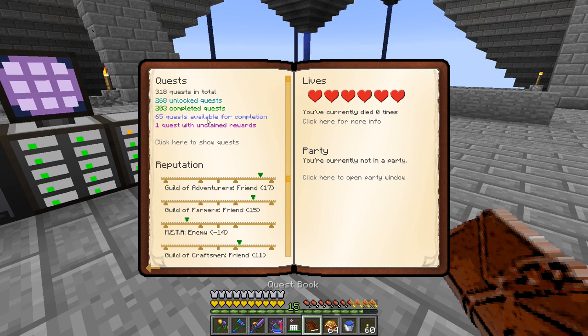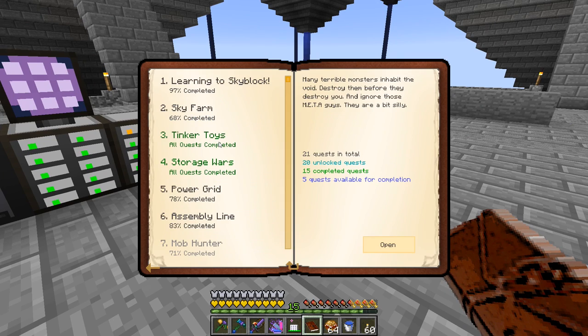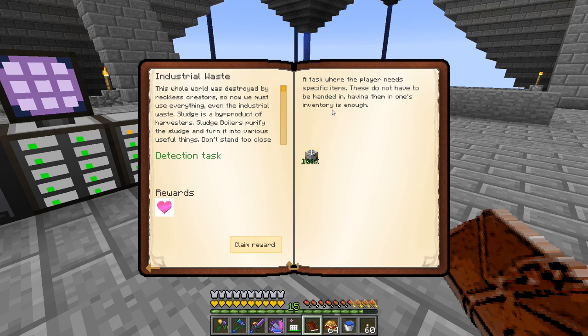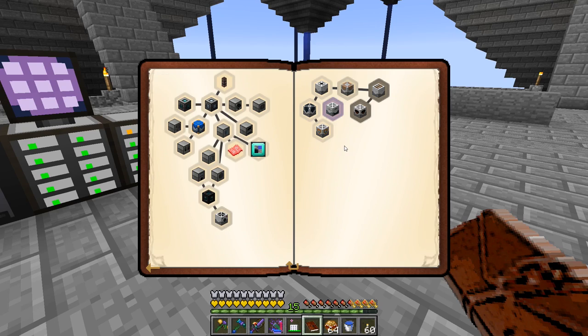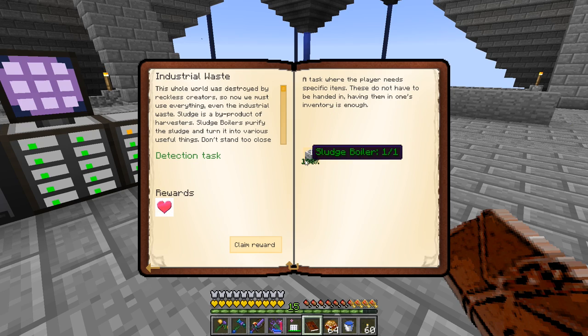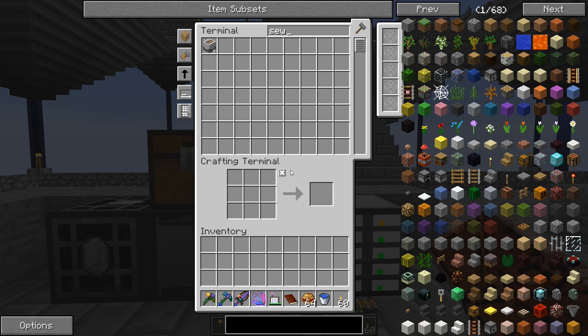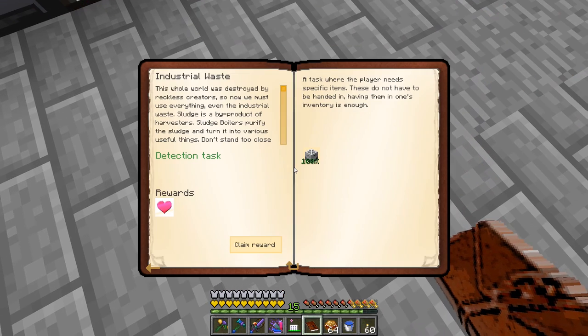I was doing the more boring repetitive Thaumcraft stuff off camera so next time we can just jump right in. I was looking at our quest book and saw there was an unclaimed reward. The Assembly Line tab says Industrial Waste is completed, but I don't believe we made a sludge boiler. I think unlocking something we did previously completed this quest, even though we never made one. We got sewers last time.